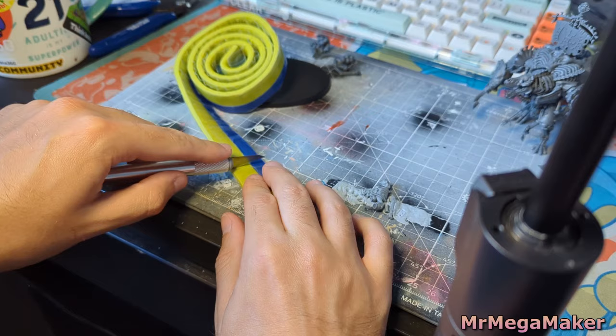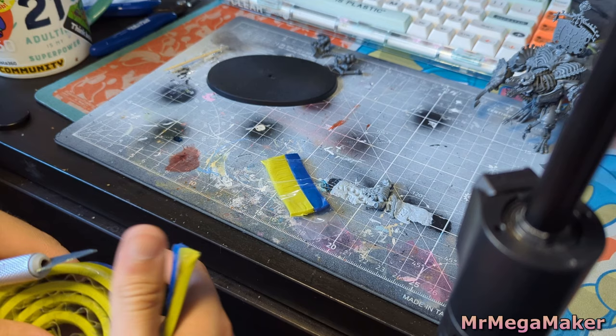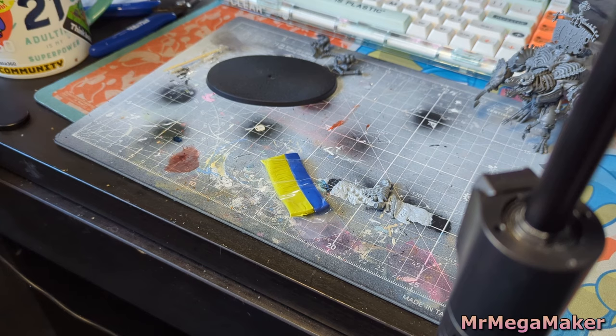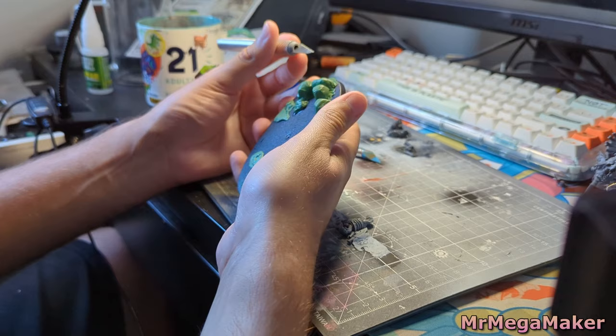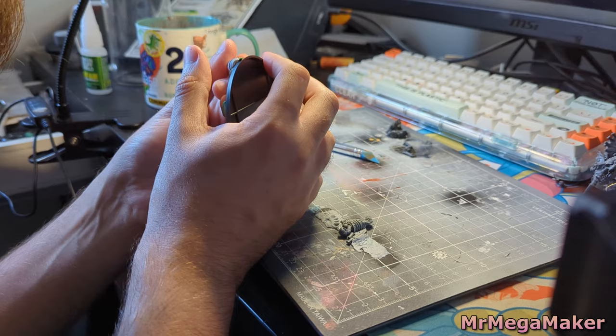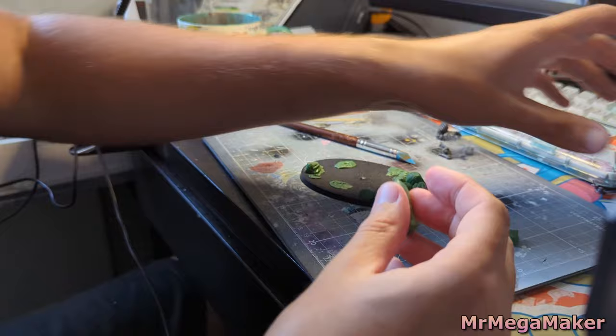Now that bone man is almost done, we're going back in time to work on the base. I want this to be almost like a beachy themed base, so I've got some green stuff to make rocks, stones, and pebbles to make it look like a pebble beach. I'm trying to shape these as I go, using a scalpel and some sculpting tools to press in flat spaces. The main thing with stones is they have hard and sharp edges, which I can't achieve while the green stuff is still in putty form.